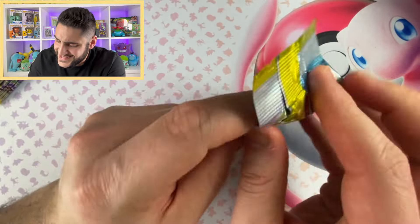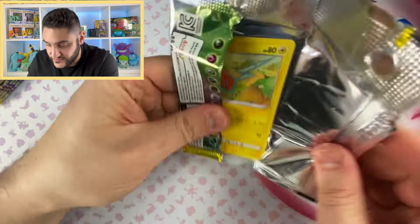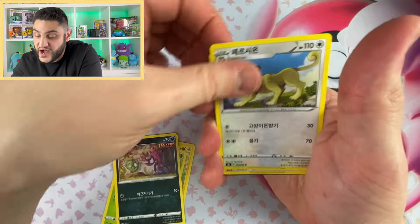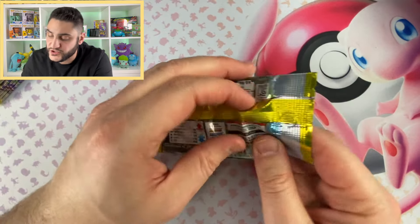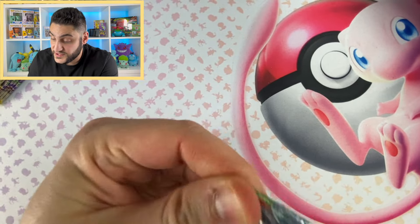Just a quick announcement: we are going to be having a live stream where we'll be opening more Eevee Heroes booster boxes, and a ton of giveaways will be included. It will be my birthday stream in mid-January — the date will be released very shortly, and I'd love to see you all there. So this box comes with 30 packs, only five cards each. Our best card so far is still the Sylveon VMAX, but we've pulled four out of the eight Eeveelutions — pretty awesome.